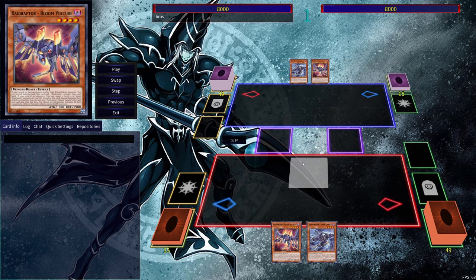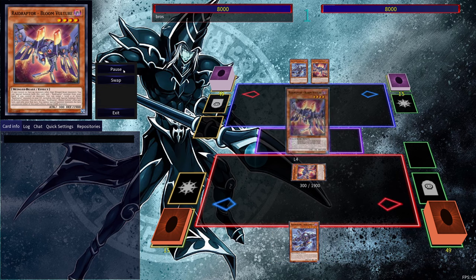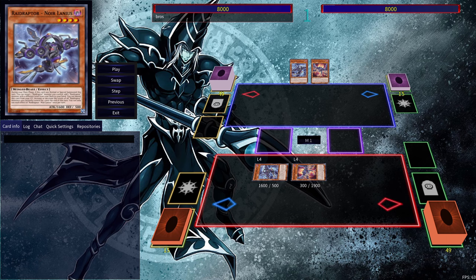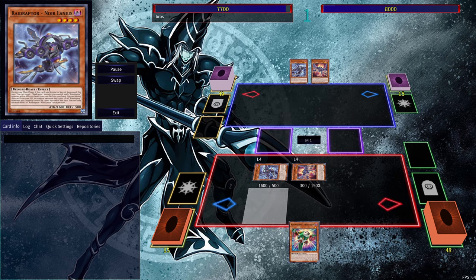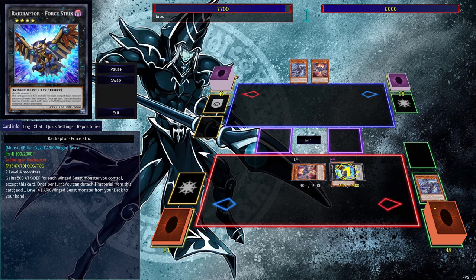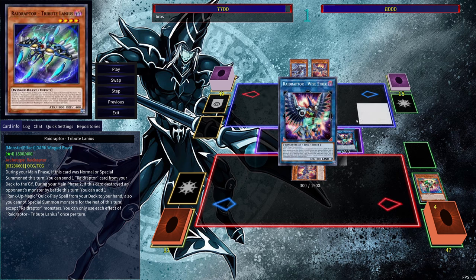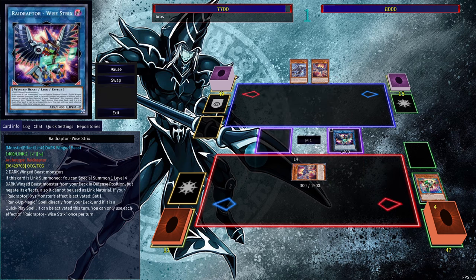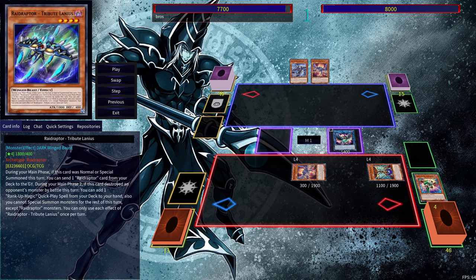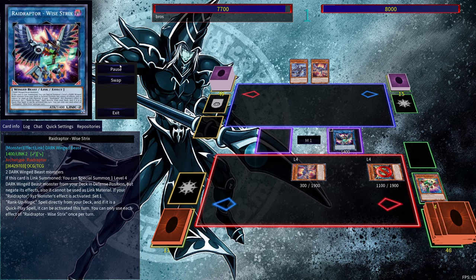Alright guys, so the final combo that I have for you is using the 2 new Raid Raptor monsters. So we're going to get started here — we're going to use Bloom Vulture and bring out both of these monsters for free. Then we can use Norton Lanius' effect and target — it doesn't matter what you need to target — but get out the Pain Lanius. Then we can bring out that Pain Lanius. Exceed, go into the Force Strix. Use Force Strix's effect here in order to search out the Singing Lanius, get it out for free because we do control an Exceed monster. Then we can use Wistrix here, get out a free level 4 monster — so usually I like to go into Mimicry Lanius here just because it does give you a free search later on.